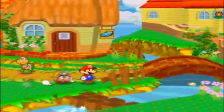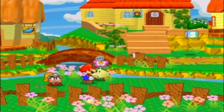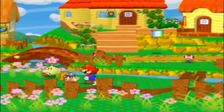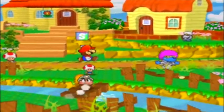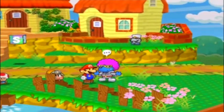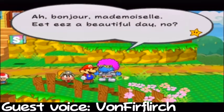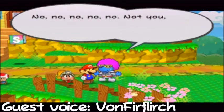We're free to roam around in the area. This is kind of like Petal Meadows from the first Paper Mario, so that's pretty cool. Right here we have a cool-looking bear — let's see what he has to say. He says, 'Bonjour, mademoiselle. It is a beautiful day, no?' Then clarifies he's not talking to Mario.